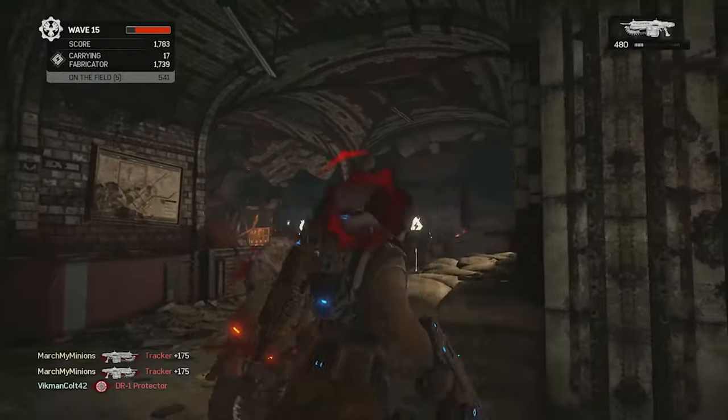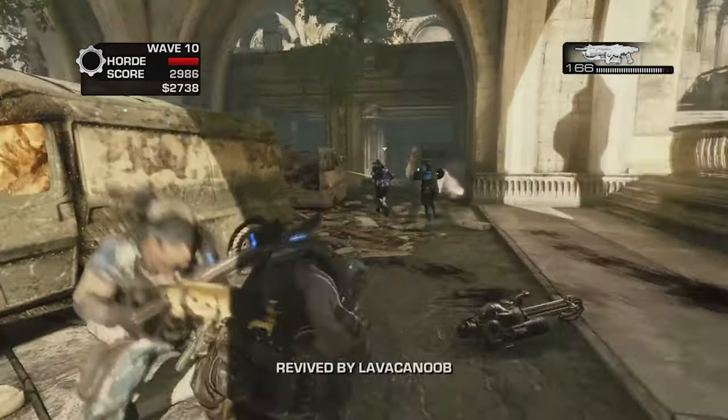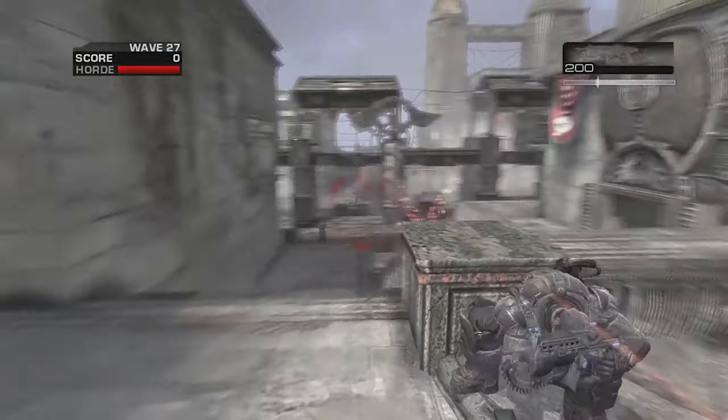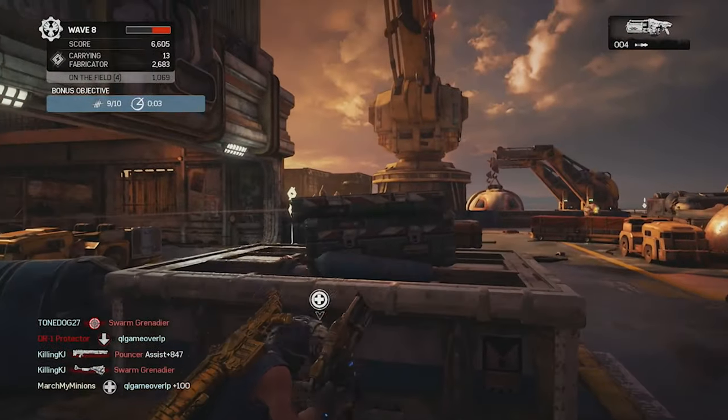Taking enough damage will cause you to enter what is known as the down-but-not-out stage. Here, you can crawl to safety and be revived by your teammates. Taking more damage in this state, however, leads to death. Staying in cover, taking out your enemies, nailing your active reloads, and not getting down is Gears in a nutshell. It gets a bit more complicated than that, but those are the basics.